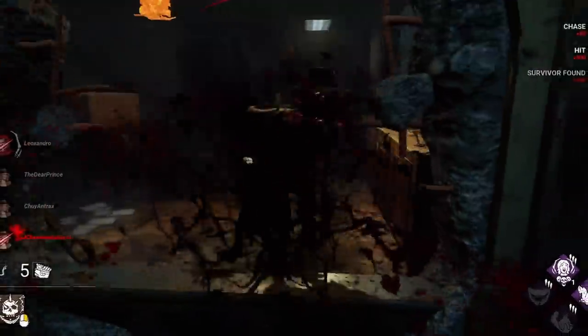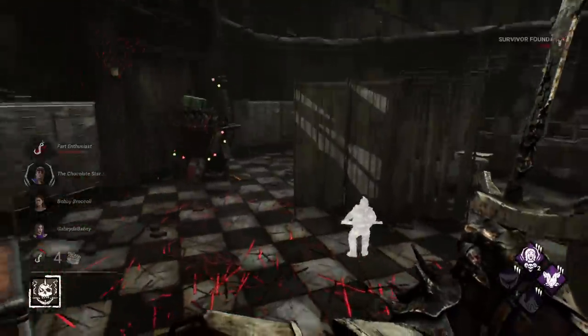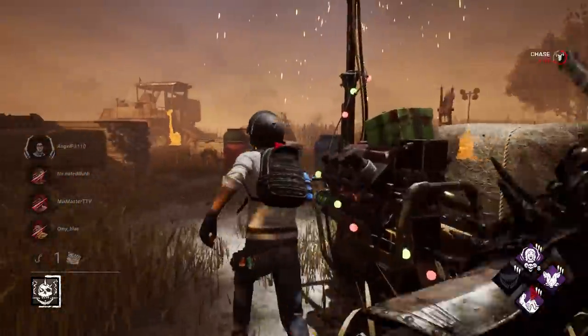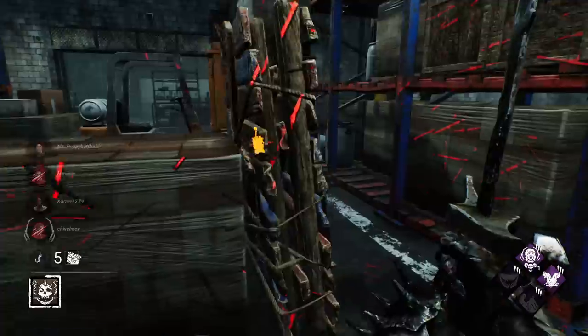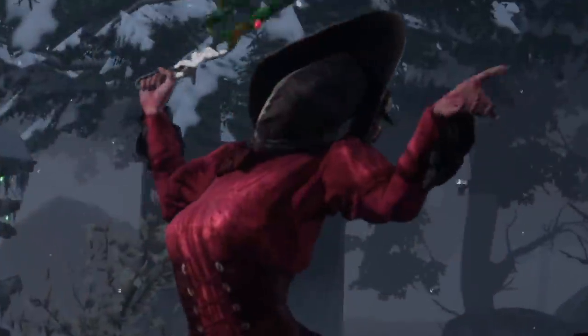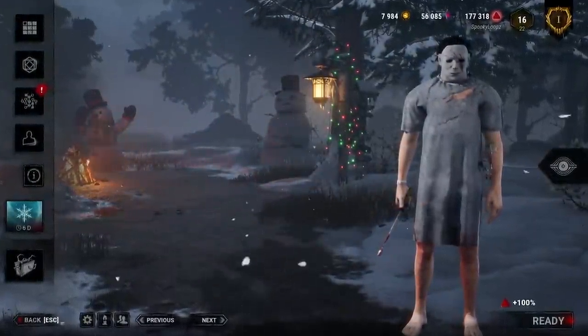In my first game, I'm going to start off easy and attempt a 4K without vaulting any windows. If successful, we move to the second layer, where I'm no longer able to interact or regress any generators throughout the match. Then it's on to max intensity, where all previous restrictions apply, but now I'm no longer allowed to break any pallets. Instead of using a top-tier or one-shot killer, I'm opting to take on this challenge with the newest killer to DBD — The Knight.